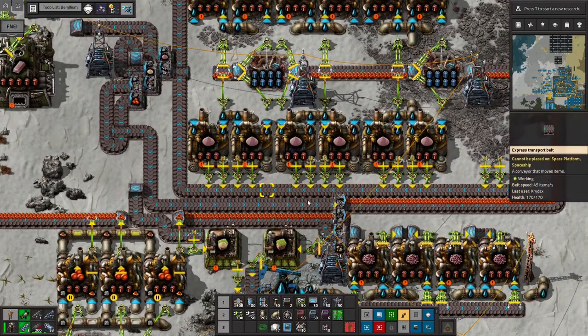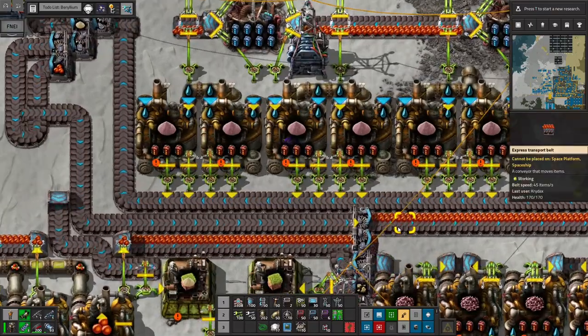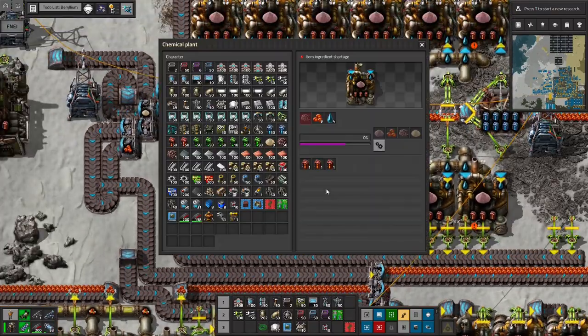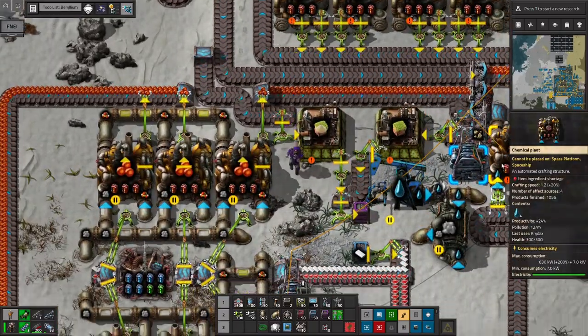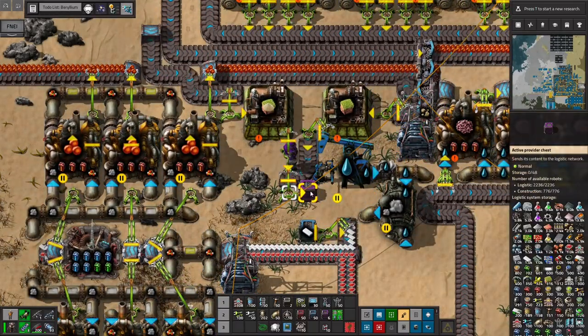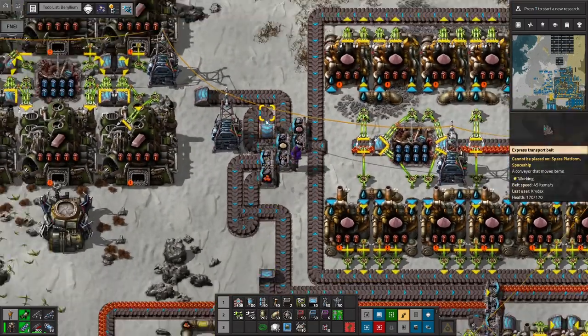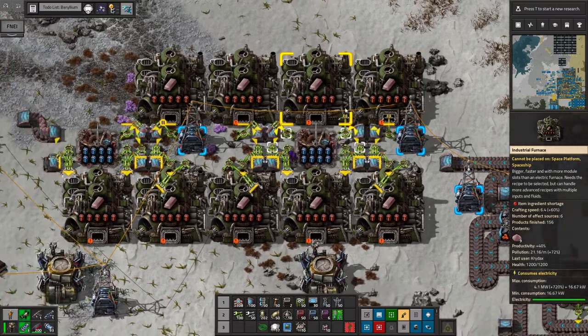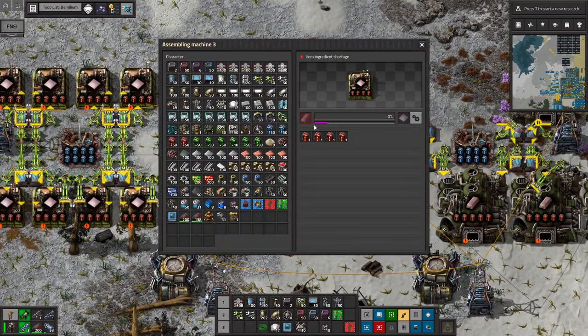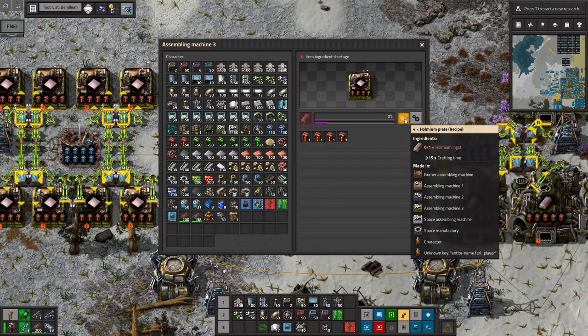That way you're reusing first and then it just kind of loops in the new stuff when it's needed. That outputs Holmium powder and sand — I'm using the sand and stone to just make some landfill. And then the powder turns into ingots at a 10 to 1 ratio, and then the ingots go into assemblers to make plates.